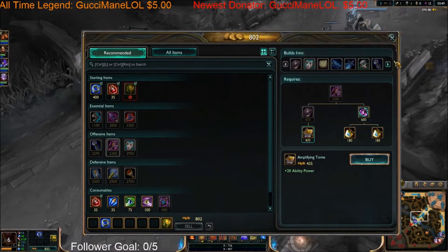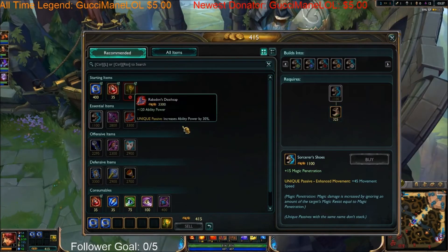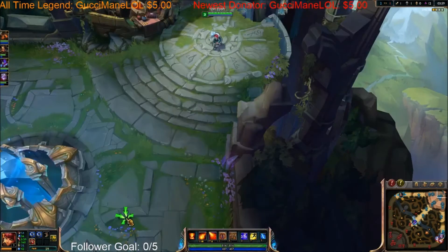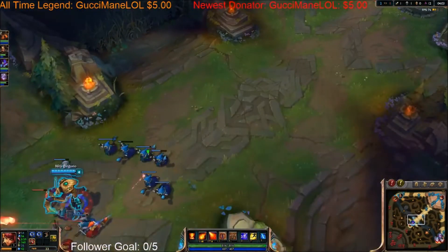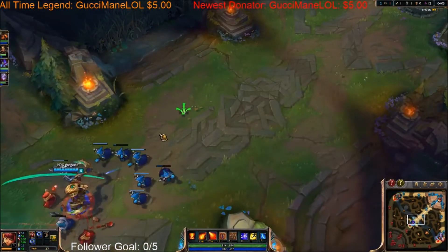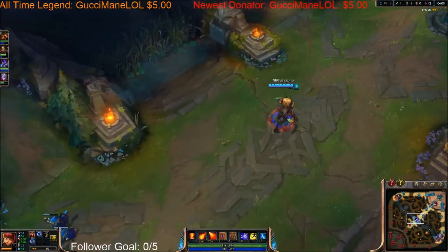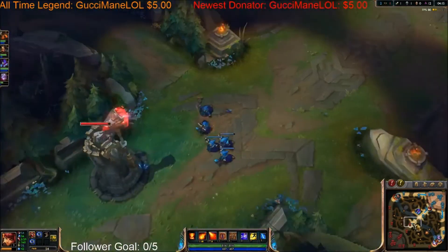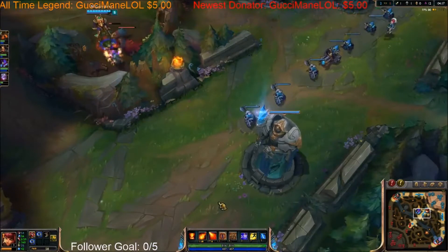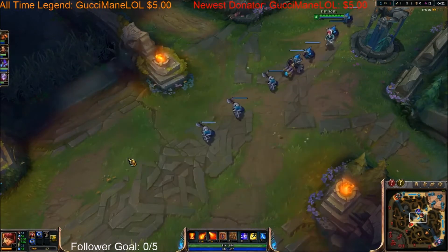Another small tip you can apply to every role and every champion is: when you have excess gold, invest it into wards and potions so you can help light up the map for your team and survive longer, because one potion is the same thing as a ruby crystal if it goes through its entire duration. So say you buy Rabadon's and have 200 gold left over — buy a few green wards and a few potions and get your gold down as low as possible, so it's not just sitting there unused.